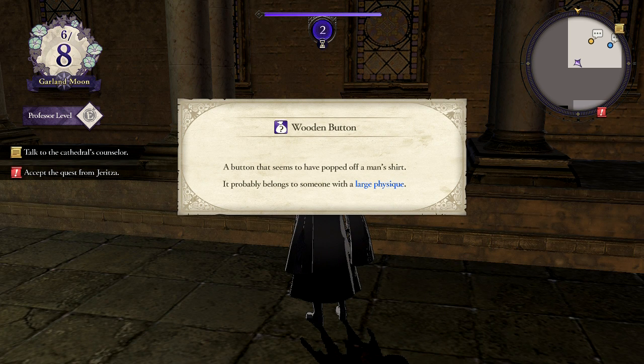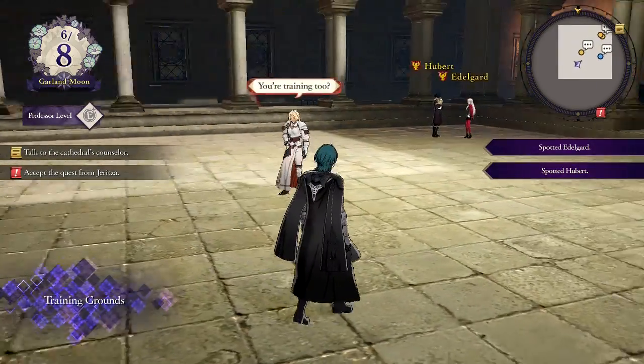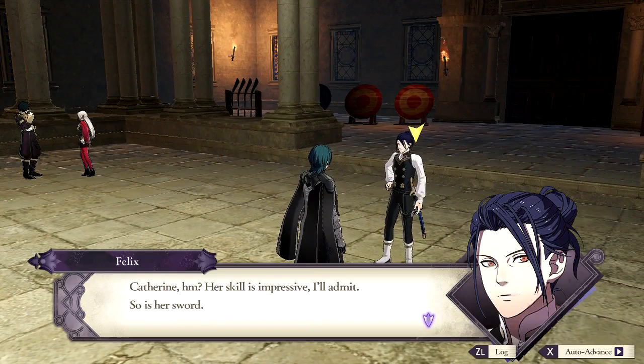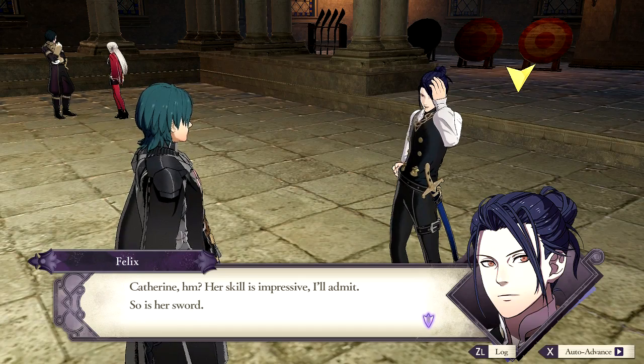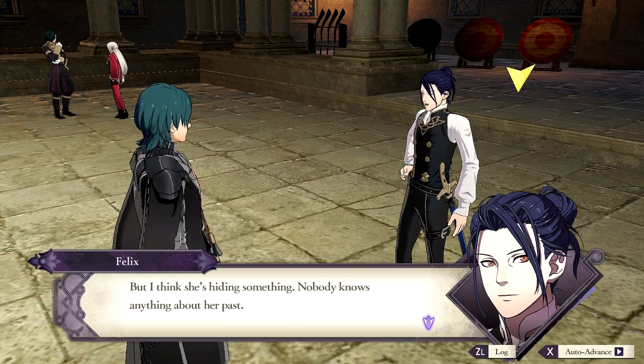A button that seems to have popped off a man's shirt — it probably belongs to someone with a large physique. Catherine — her skill is impressive, I'll admit. So is her sword. But I think she's hiding something; nobody knows anything about her past. You should spar with her — she's strong. Stronger than you are, I bet.